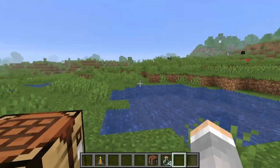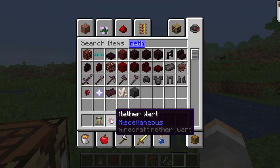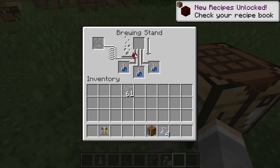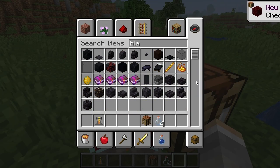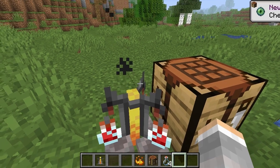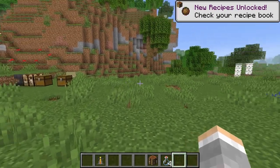And then to make the Awkward Potion, you just need a nether wart. Put it right there, and of course we need blaze powder.